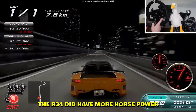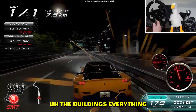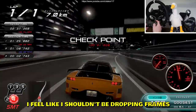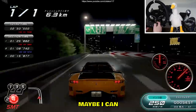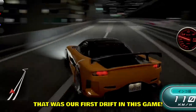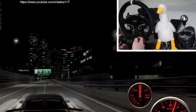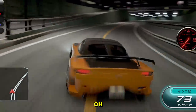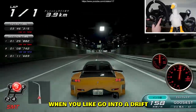The R34 needs more horsepower — it definitely has more than the RX7. The buildings and everything, I have no issues with the graphics. In terms of optimization I feel like I shouldn't be dropping frames. And that was a drift — our first drift in this game! I'm not used to controller, I'm using it like a keyboard going full left to full right.